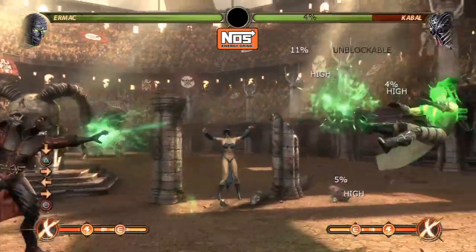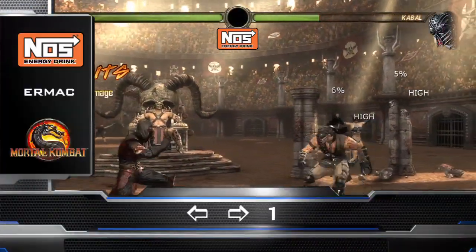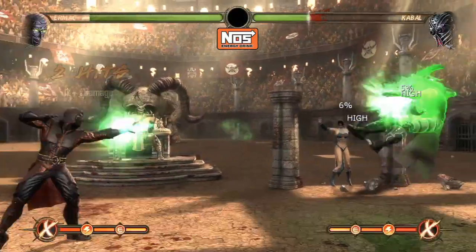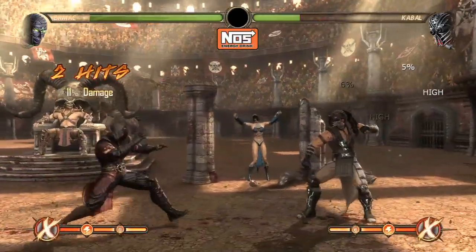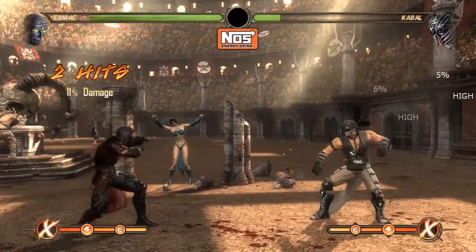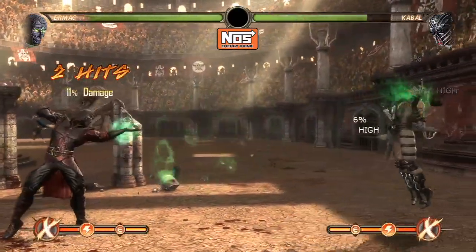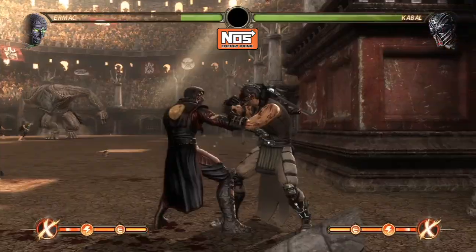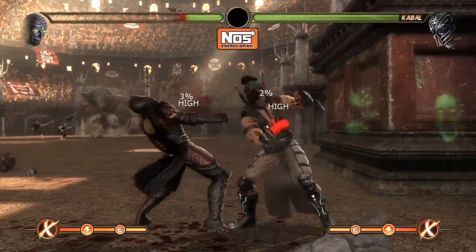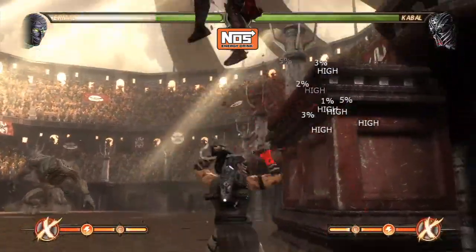The first special move is called the Force Push. It's performed by doing back-four-one. It has a lot of reach and is safe on block against most characters. The good thing about this move is you don't really see it coming because of how fast it is — it's like an invisible projectile. The downside is that if you do it close and it's blocked, you get punished, so it's best to use this move from mid-screen.